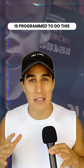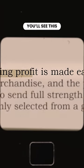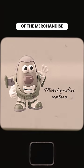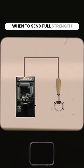But the claw is programmed to do this. If you look at the instruction guide of claw machines, you'll see this: 'Managing profit is made easy. Simply input the coin value, average value of the merchandise, and the desired profit level. The machine will automatically calculate when to send full strength to the claw.'